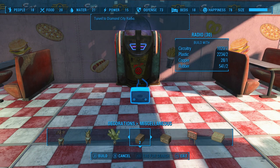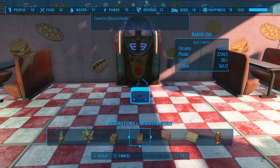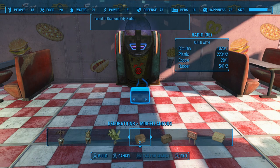Our little hack involves the radio. You've got two radios here — one that's tuned into classical and one that's tuned into Diamond City radio. And if you've listened to both, you know that Diamond City radio plays typically more jazz and rock and roll. So that's what we're gonna use.